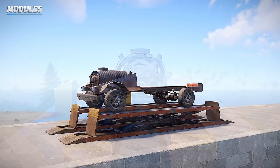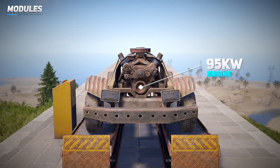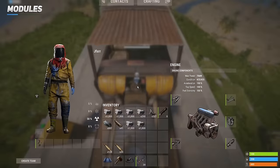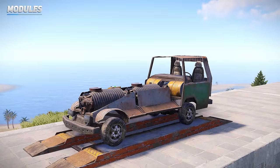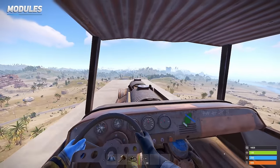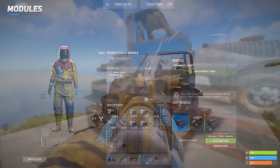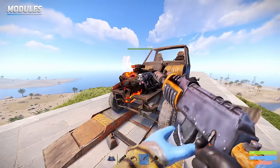The engine module is a single-slot item which offers more power compared to the smaller cockpit engine, but that comes at the cost of requiring more parts. Engines can be chained together to boost the vehicle's speed. If you're interested in using multiple engines, spread them out so it's less likely for you to be stranded when one engine is disabled.